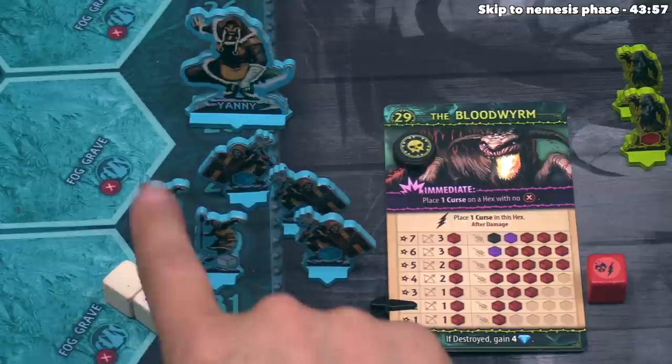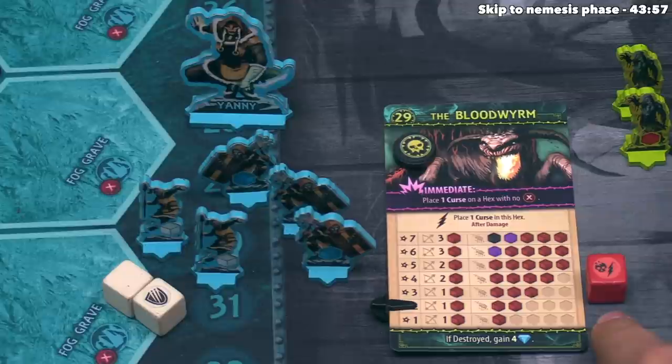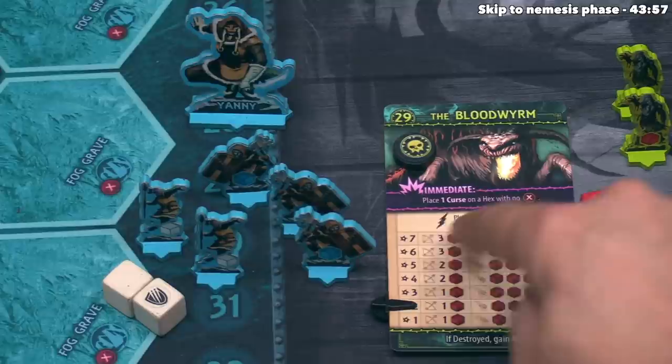Dealing damage: the Bloodworm's one damage is blocked by the shield. The Bloodworm rolled a bolt, and when hordes roll bolts they do specific actions listed on their cards. In this case, the Bloodworm places one curse onto the hex after damage is dealt. They take one curse from the supply and place it on the current hex. No hex can ever have more than one curse — if chaos ever tries to add a curse where one already exists, they just gain one victory point instead.